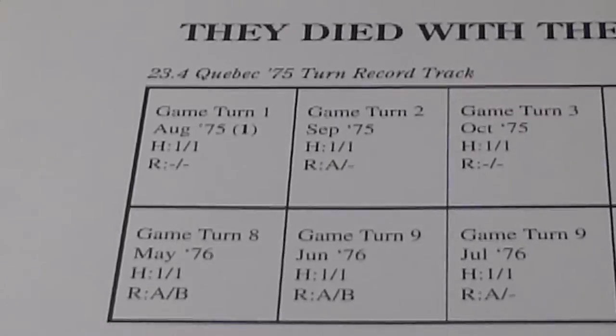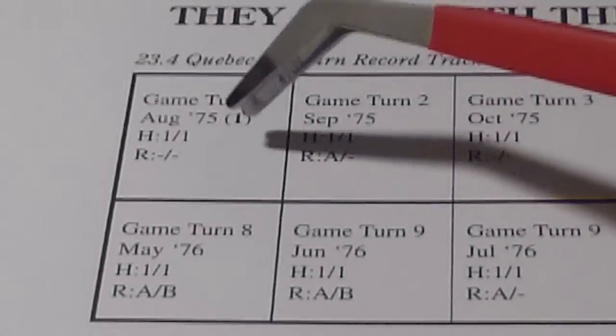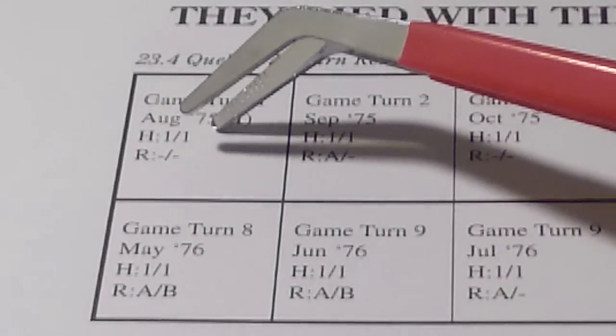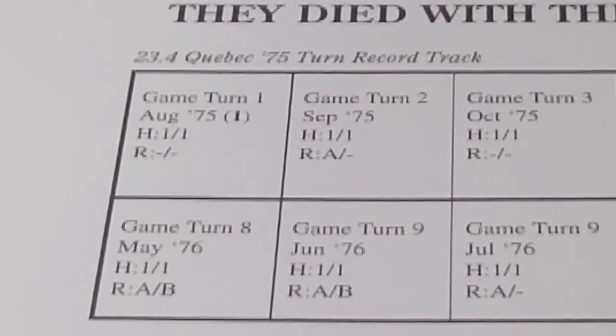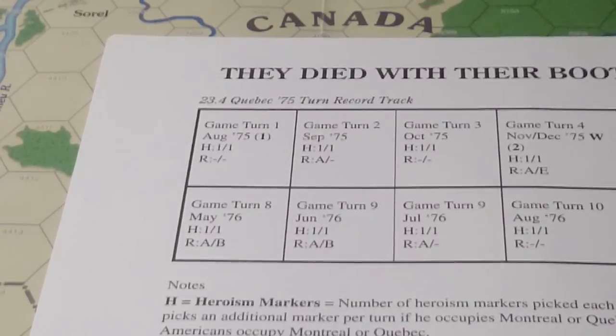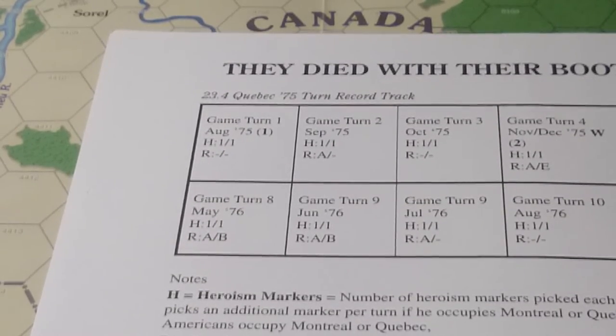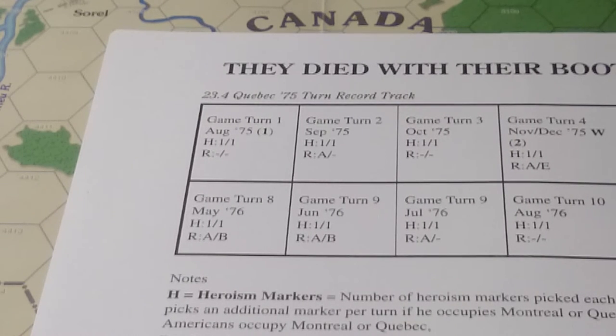We have the turn record track with a couple of different things — the heroes and markers, which I'll get into, and the reinforcements. 'A' is American reinforcements. If you look on turn four, there's a 'B' marker — the first British reinforcements don't actually get here until January or February of 1776, during the winter turn.